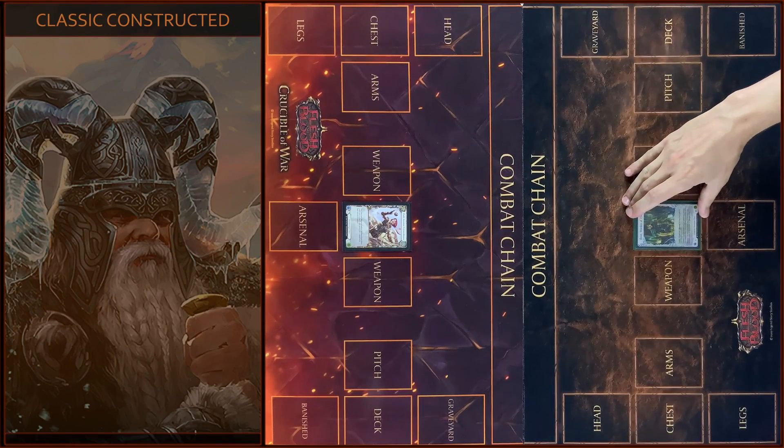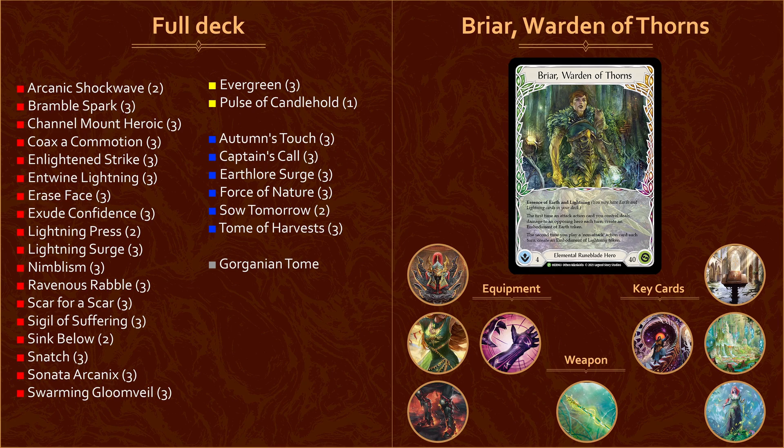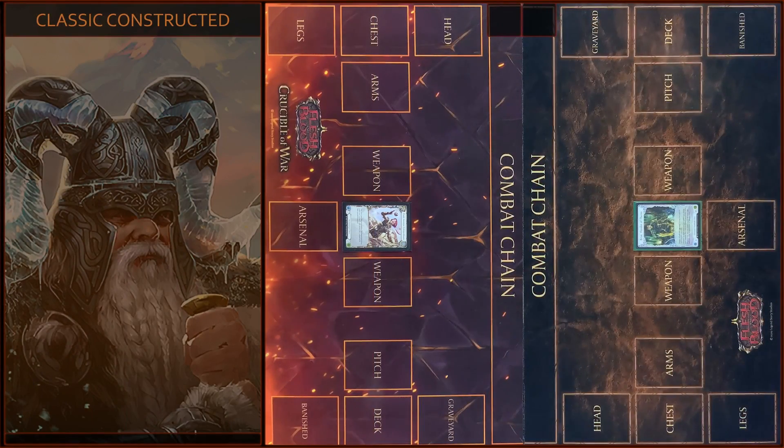And I'm gonna play Briar, Warden of Thorns, decked by Chey Nova — he was second at Calling Singapore, and today I will try to win this match using his deck. Let's roll the dice and decide who will go first.